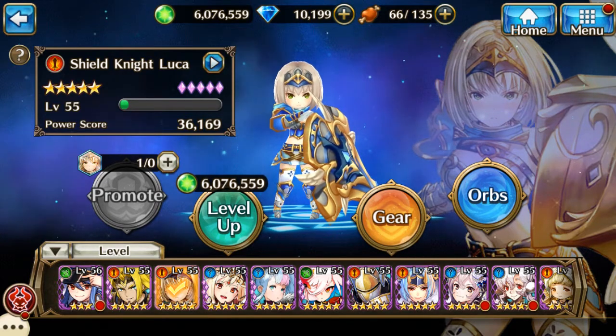I didn't want anyone to think that I'm discounting promoting a hero. I wanted to show everyone that orbing a hero — even though you have them at 3 star or 4 star — they can still be very valuable to your team. You don't have to drop a hero from your team just because they're 3 star. If you orb them all the way to purple 2 or 3, they can be just as powerful as a 4 star with just purple 1 orbing.